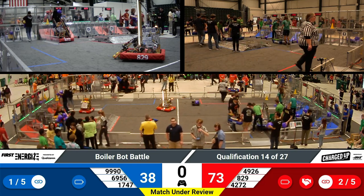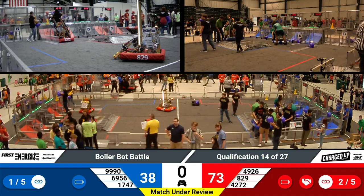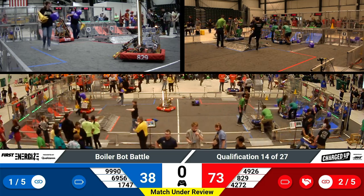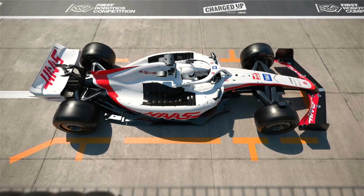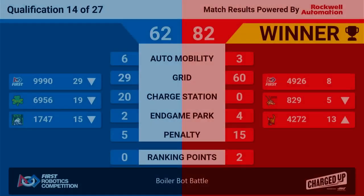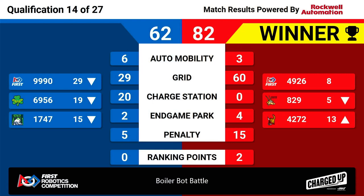And we have our scores. The winner is the Red Alliance, with two ranking points for Red Alliance and zero for Blue. 8-29 still drops to fifth place, as 42-72 rises to 13th.